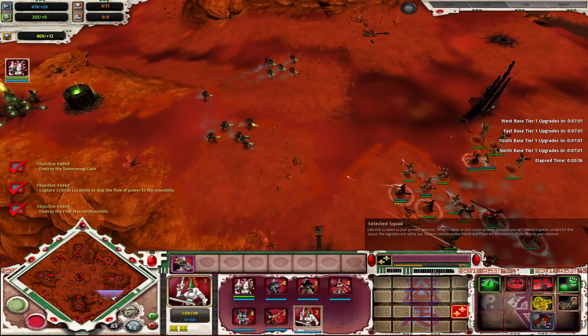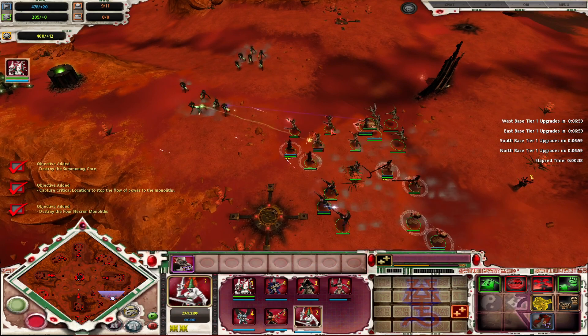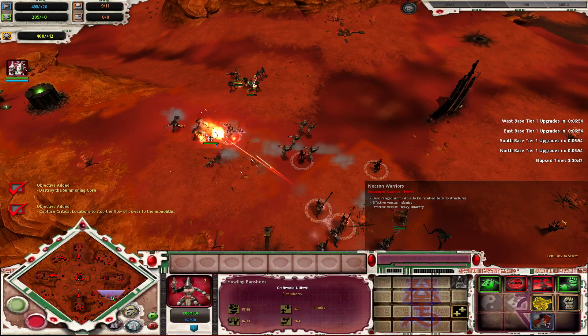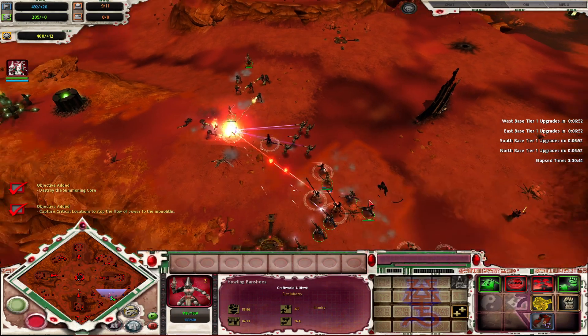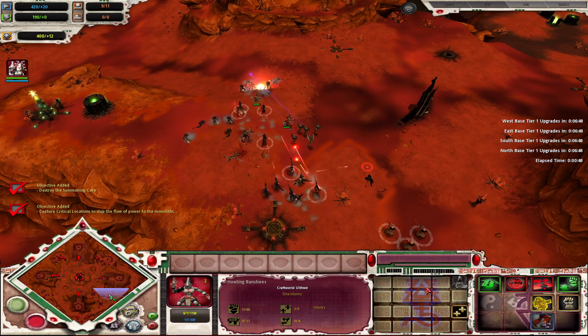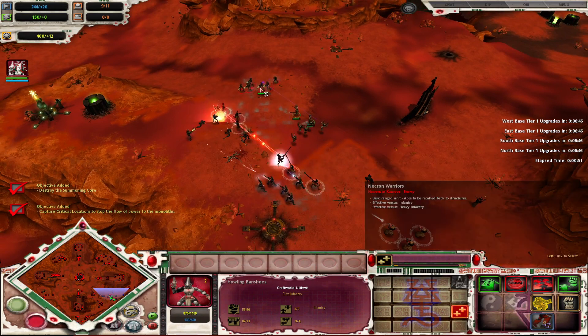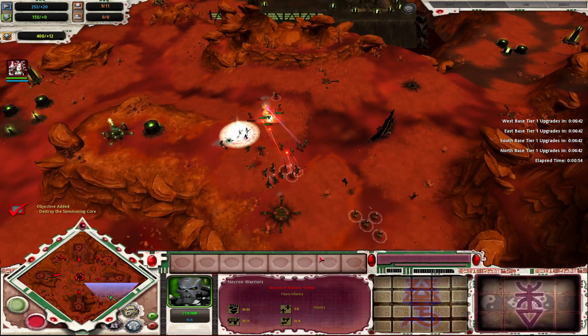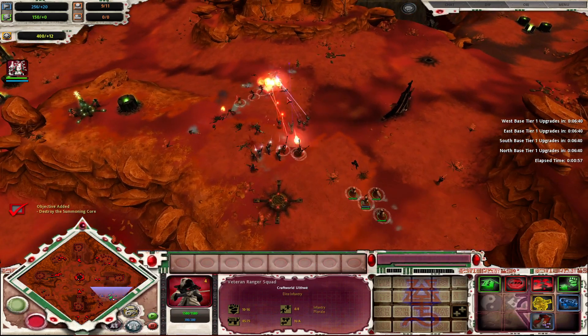Another thing to note is that when playing as Eldar, you have way more starting units than you would get from other factions. This is intentional to compensate for the fact that Eldar do not have nearly as many Honor Guard going into this mission — they gain some free units in order to help.